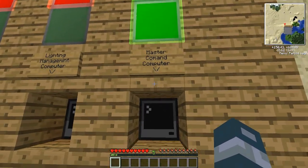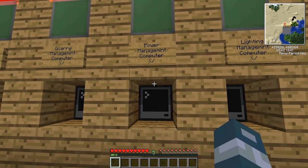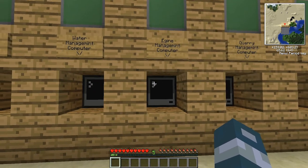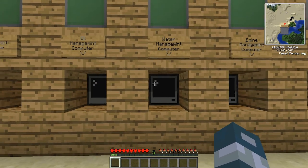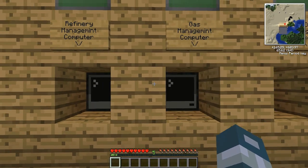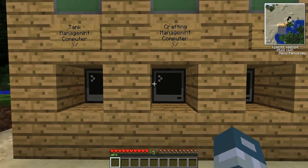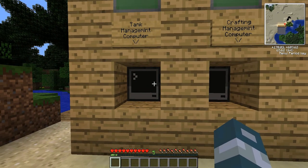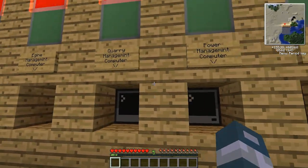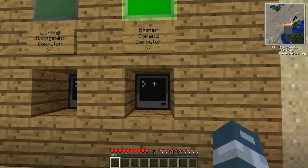Let's go see what the computers are. So this is the master command computer, this is the lighting management computer, power management computer, quarry management computer, engine management computer, water management computer, oil management computer, gas management computer, refinery management computer, crafting management computer, and tank management computer. They're all off right now.